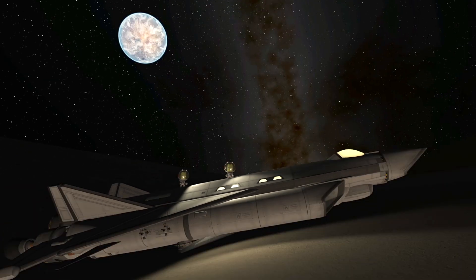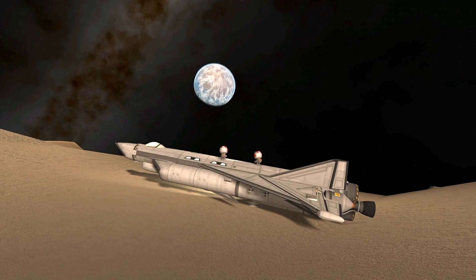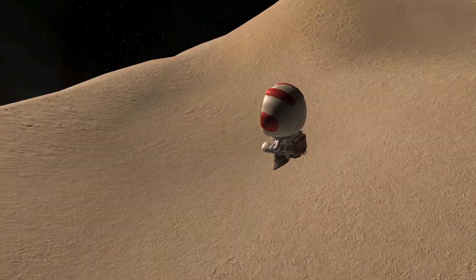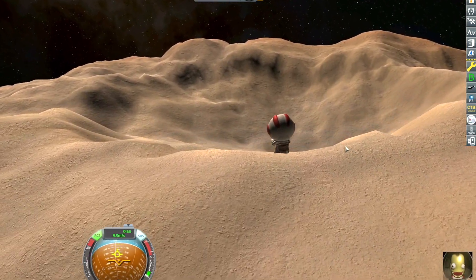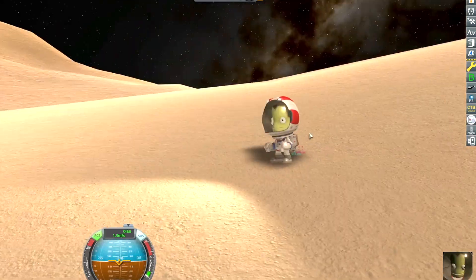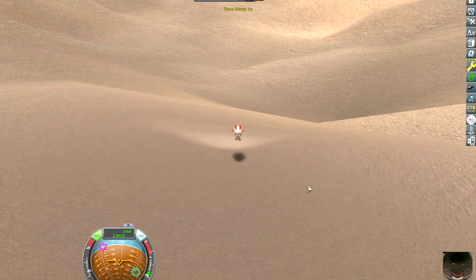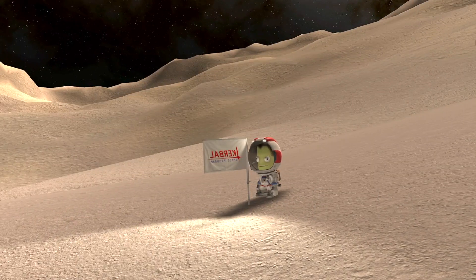We've got both Kerbals out, checking out the night side of the moon. We can see Seleuco's very interesting weather cycle — the clouds circle around the point facing closest to the star. Very interesting cloud formations on that planet. I'm going to jet pack over and check out this giant impact crater. Gravity is so low I can go pretty far on just my jet pack. It's kind of cool but more of the same — I'll plant a flag here too. Let's head back.